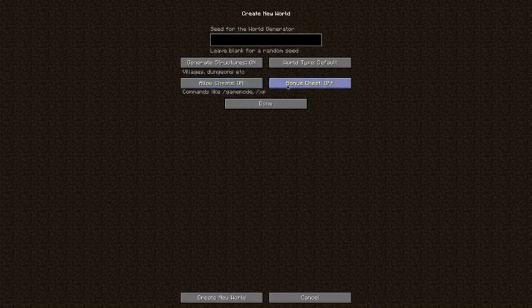Bonus chest is a starting chest basically of basic tools, so you don't have to take your time getting wood and all that stuff. I'll put it on just to show you guys. And this is really cool — world type default is basically your default world generated with all the mountains and all that, but if you click it you can generate it in super flat. This is for building I guess, and I'm gonna use this one for this video.